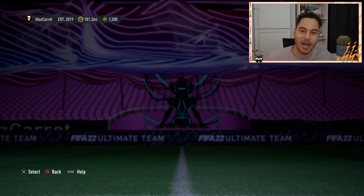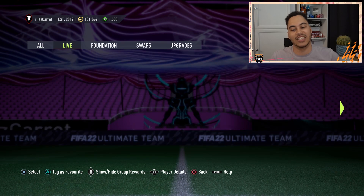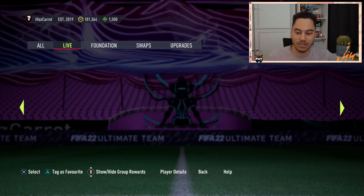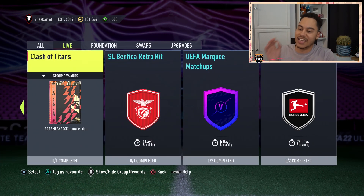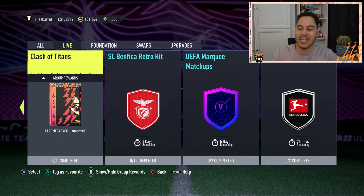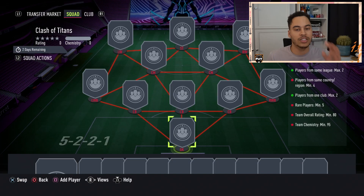Of course it wouldn't be a sniping video without brand new Squad Builder Challenges. We don't have a Marquee Matchups this time, but we have a brand new live SBC. It's called 'Clash of Titans' and you can get yourself a rare mega pack from this challenge, which is probably one of the best SBC rewards in quite some time. There's no specific nations or clubs needed - just four players from the same country, two from the same club, an 80-rated squad with five rares.